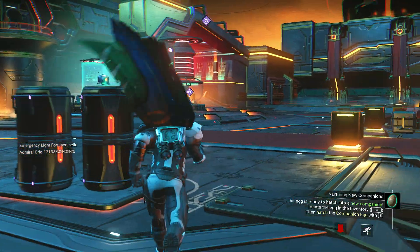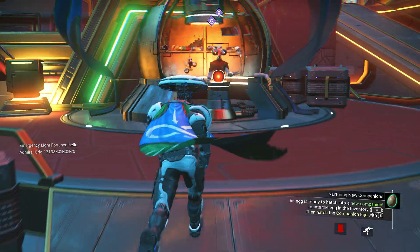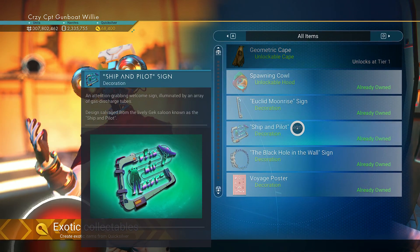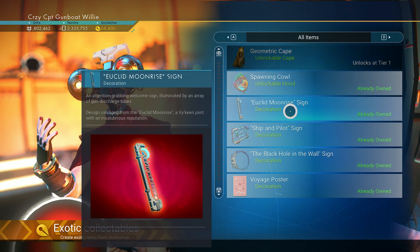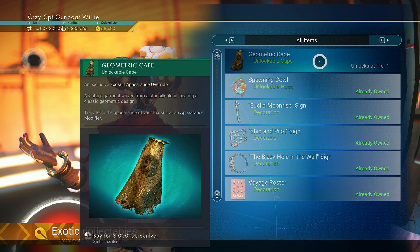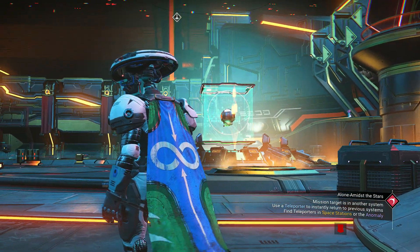One of the other things I've been noticing is on this save I wanted to collect the new cape, which is unlocked. And this is what I get — it says it unlocks a tier one, but I can't select it. It's already unlocked, but it's not even showing me the tier level, which is what it should normally do. So I'm not able to claim it. I don't know if that's related to the online discoveries not working.